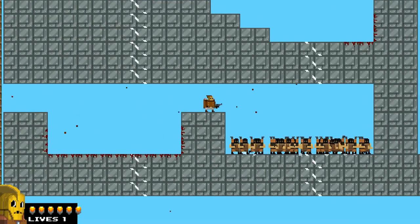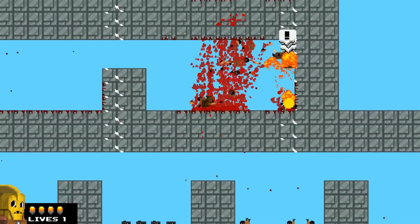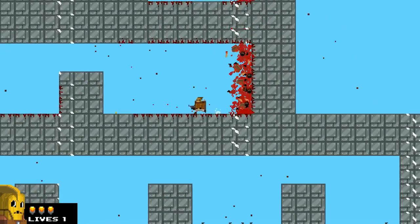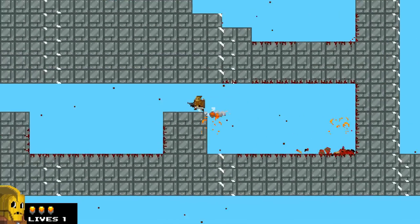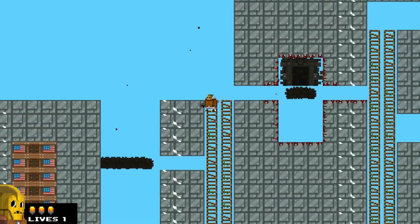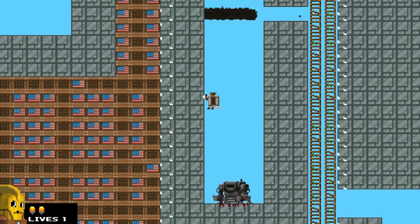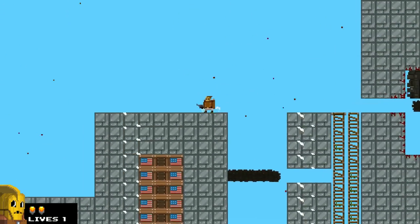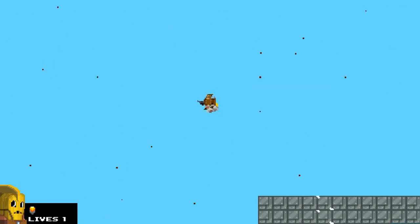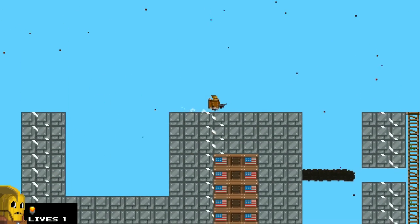Now for his special ability, he rockets himself up and then charges forward. This can be used in any position. If he is already on the ground, he will jump up and rocket. Or if you're already mid-air, he will rocket from the air.